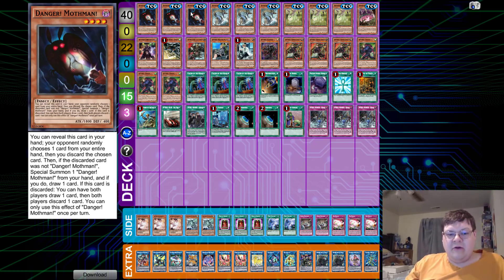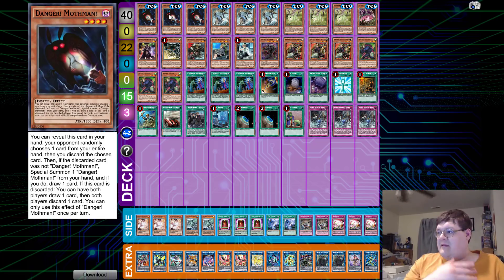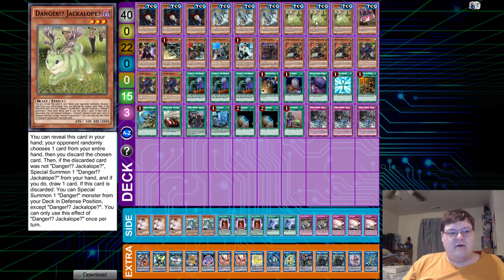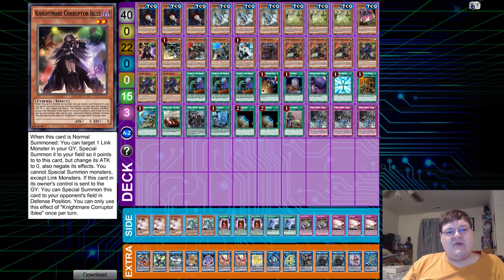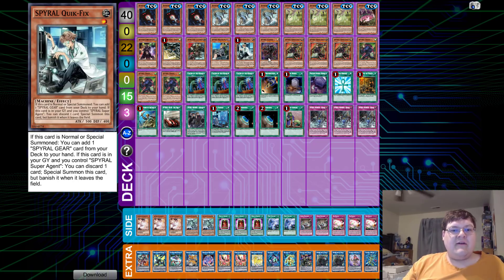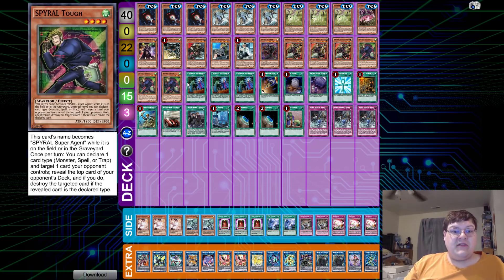Between this and the other Spiral deck list, you guys got options for things you want to try. Triple copies of Mothman to fix those situational hands, triple copies of Nessie — searching is good — Jackalope for doing what Jackalope does best, and one copy of Sneck. Then of course we have one Corrupt Dribbly, one Drone, one Last Resort, one Master Plan, one Quick Fix, one Sleepy Boy, triple Super Agent, and triple Tough.